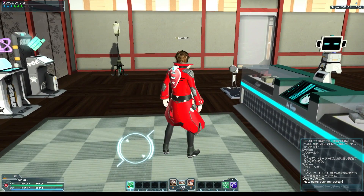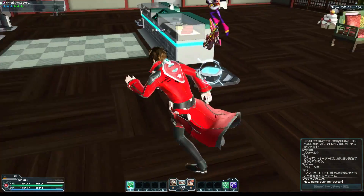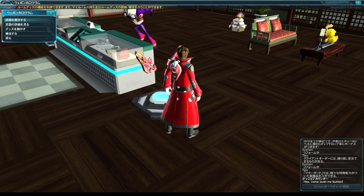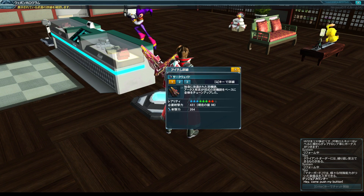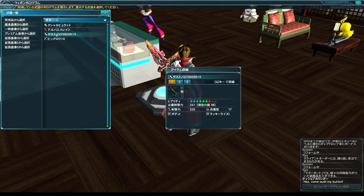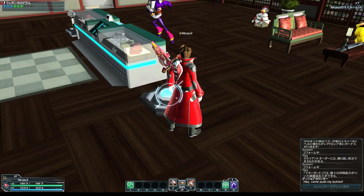A lot of the items in here are interactive. For example, this weapon hologram is actually a weapon from one of my other characters. If I press this button, I can actually look at the weapon stats for that weapon — it gives me all that information. Or I can press the top option and choose a different weapon to display instead. I kind of like how it is, so I'm not going to change it.